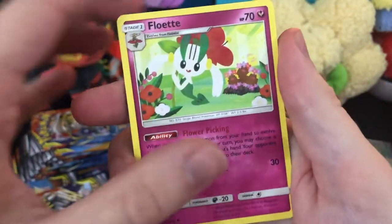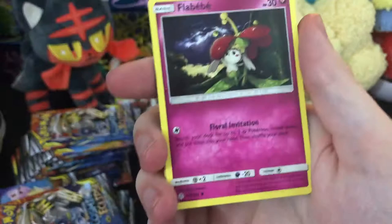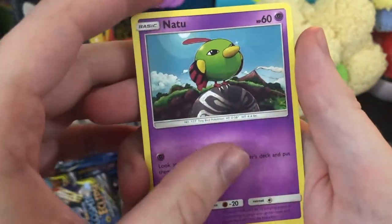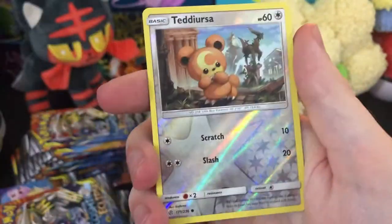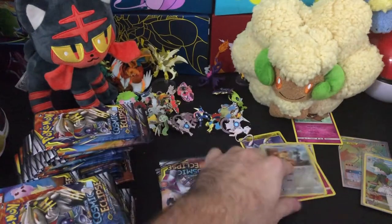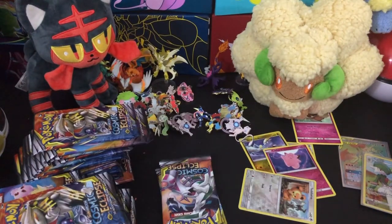Where's AZ's Floette, you know? Flabebe hiding out the storm under its flower. We got Natu. We got Palpitoad. Teddy Ursa for our rare. We got Trevenant, I believe is what it's called.